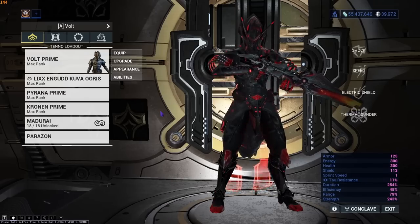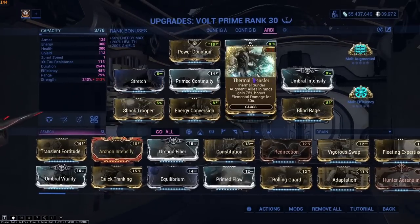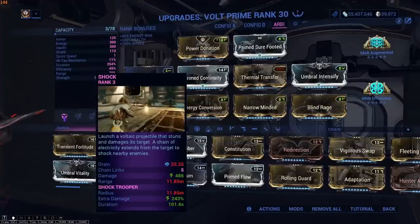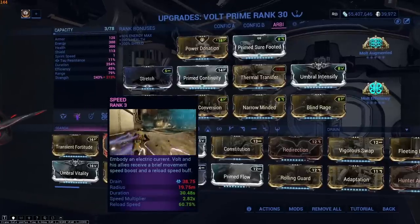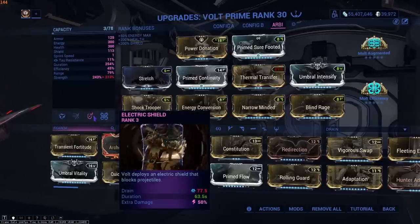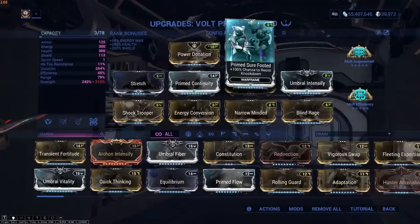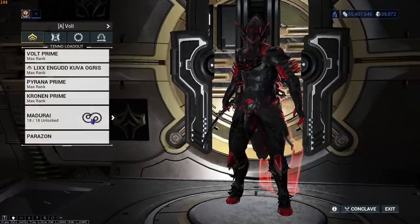The third role is Volt. Volt is a support frame — also kind of a DPS frame. We have Shock Trooper and Thermal Transfer on this build, as they are very good buffs. You want to make sure Shock Trooper is going all the time and Thermal Transfer is going all the time — that way your team will one-shot everything. Speed is really nice here, as your team gets faster reload and can run to collect Vitus Essence more quickly. The shield isn't used very often and gives a little damage bonus but isn't really worth it. We have more strength on our Arcane, more duration, Prime Sure-Footed, and Power Donation. We're running Madurai for Sling Strength.